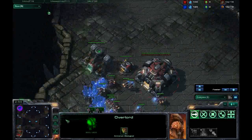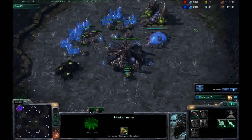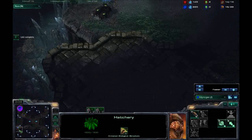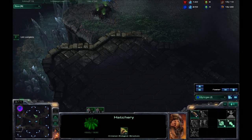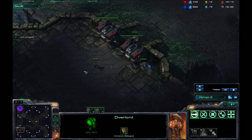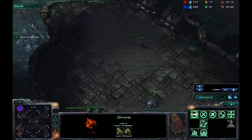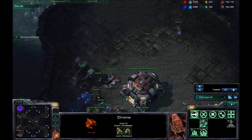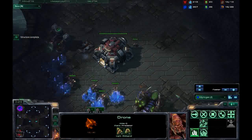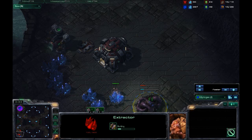I've queued him up to move there and I'll use him for scouting information a little later. As of right now I know he's down here by process of elimination, and now I know he's got a Marine out and a drone nearly dead. So I go extractor — I'm just gonna gas steal.